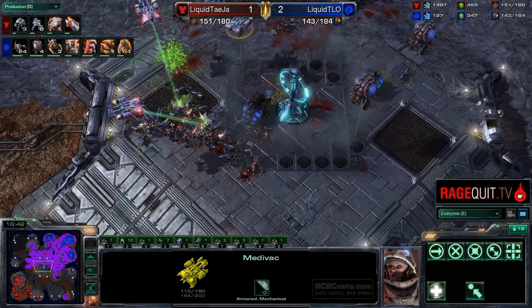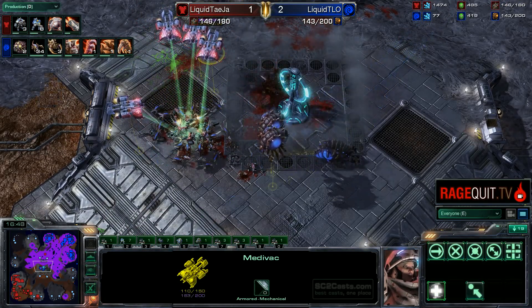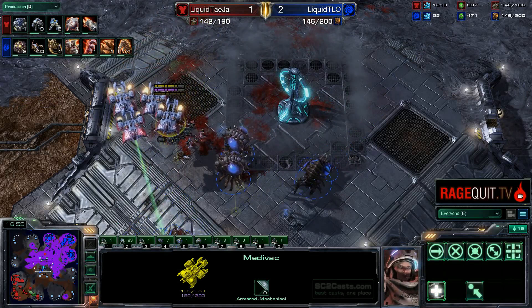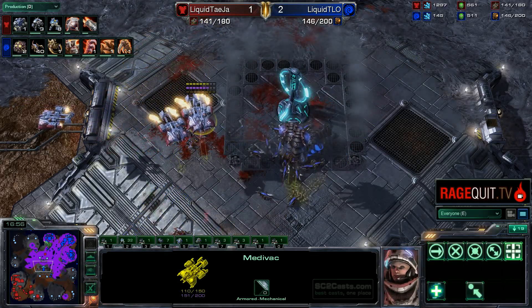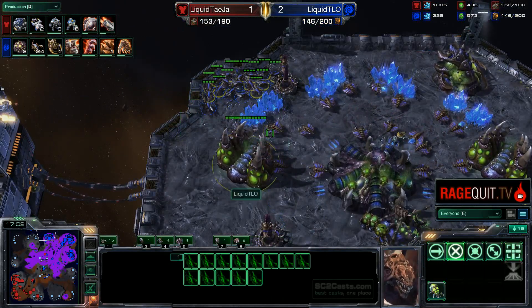But there are Spine Crawlers there. Beautiful focus targeting by Tasia — you may think he had tanks with his force to take that out. No sir, no tanks at all — just beautiful force targeting by Tasia to pick off those Banelings. Trying to do a drop here, TLO is like, no, not happening. He is getting Ultralisks right now.